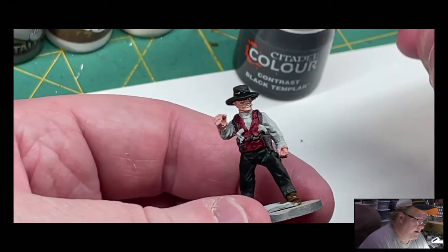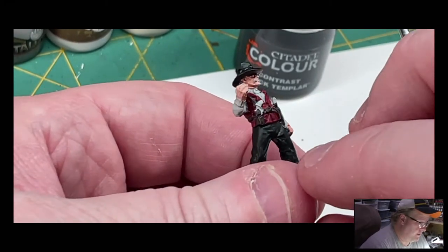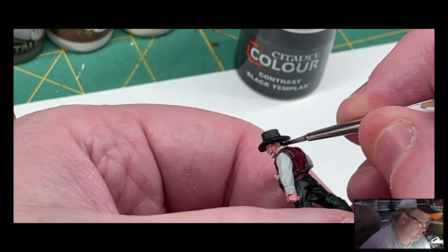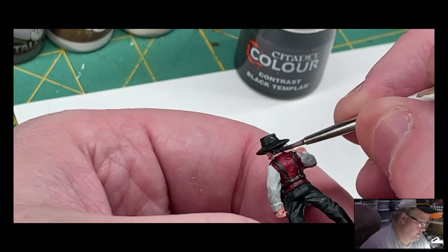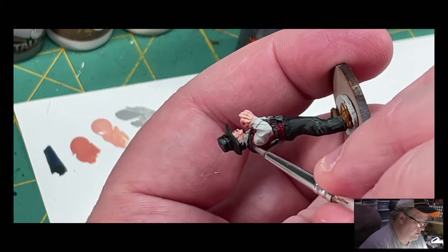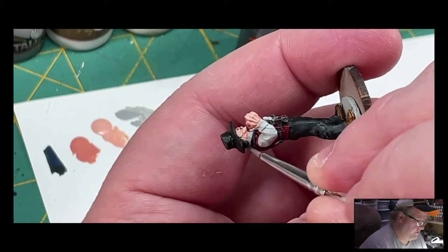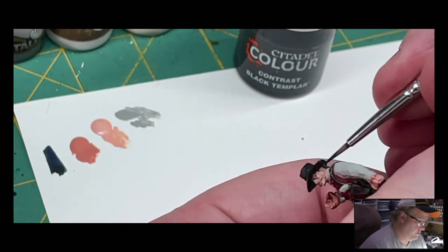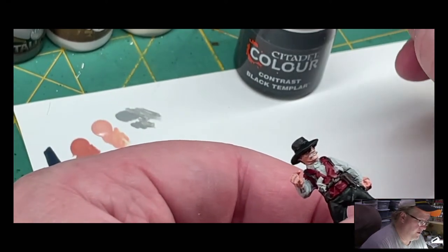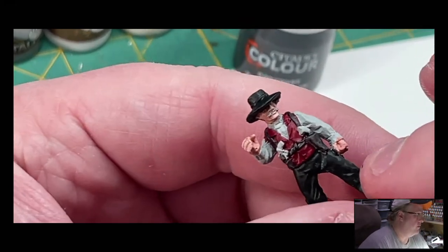I'm going back to the black Templar for his hair and his mustache. I'm going to start with the hair on the back — not a whole lot showing through, but just enough. Now to do his mustache, we're going to be very careful. We've already gone back and recoated the mustache with the gracier.